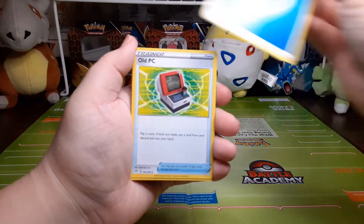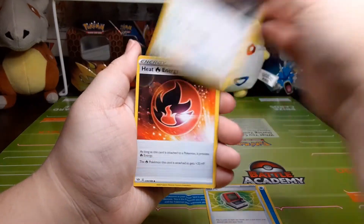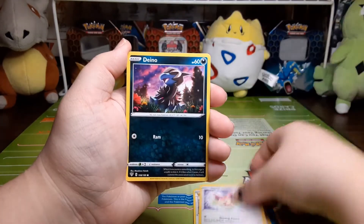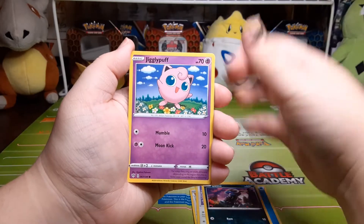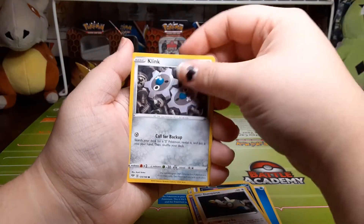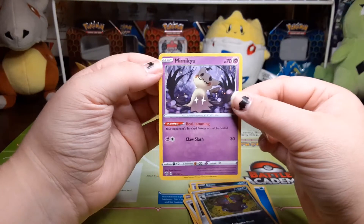We have a Water Energy, Old PC, Ursaring, Heat Energy, Skiddo, Deino, Jigglypuff, Dunsparce, Clink, reverse holo Zamazenta, and the rare is a Mimikyu.